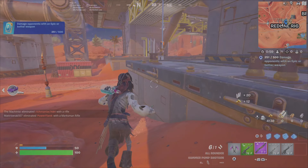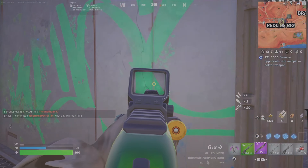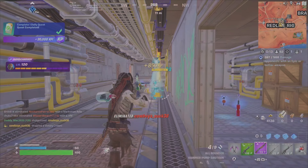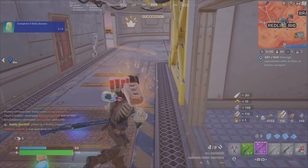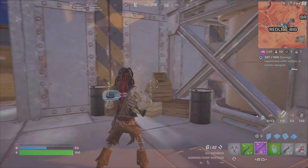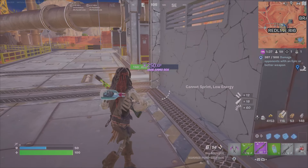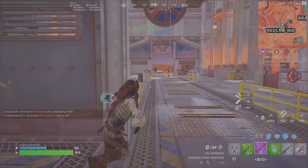I'm now halfway through — two guards eliminated, halfway through the challenge. There are multiple guards all throughout this structure, and there's also the boss who will also count. After taking out a player and two opponents, I'm almost at the 400 to 500 required mark. One other strategy, if you're confident, is to go straight for the boss. As long as the medallion is there, which you can see on the mini map, you can easily get the 500 damage just on the boss alone.